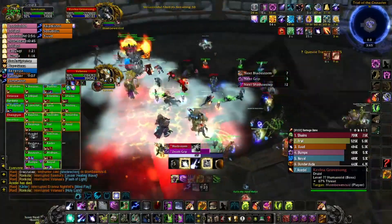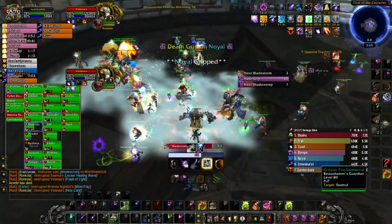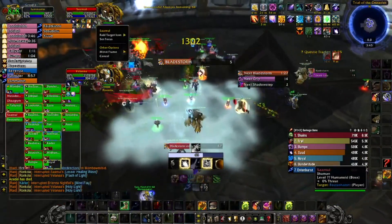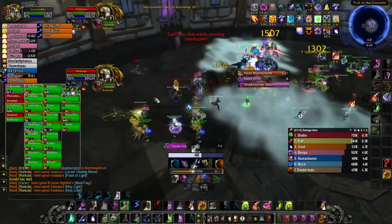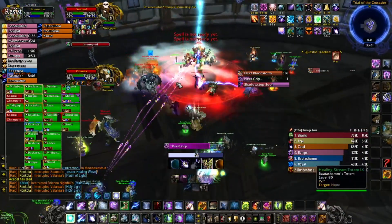If you see a debuff on a member of your raid, make sure to dispel it. Same with any buffs or heals you see on any of the champions — interrupt those. Interrupts are also crucial; if your class has the ability to interrupt, try to use it on the healers. If you do not have a pre-assigned target, interrupt the last cast. Interrupts are best used at the start of this encounter.